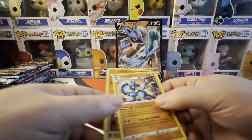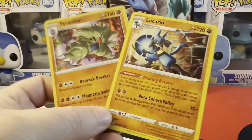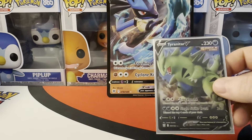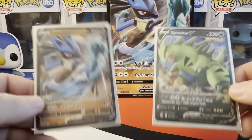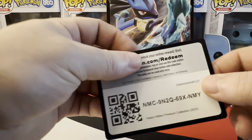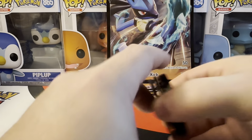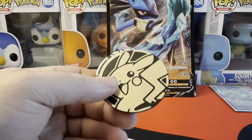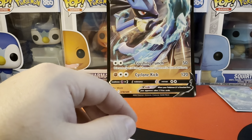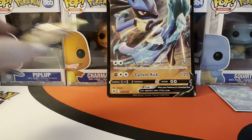Obviously we got our large Lucario, we got the holo Tyranitar and Lucario cards. We got our Lucario and Tyranitar Vs — I think I actually already have both Vs from previous openings. We have a good card for you guys, so whoever is lucky and gets that — heck yeah! We got coins; everybody loves coins: Scorbunny, Pikachu, Charizard, and Luxray. And then obviously there's a stack of packs over here, so we're gonna go right down this list.